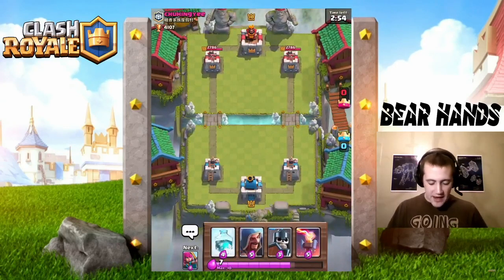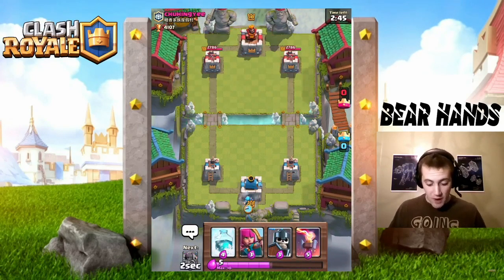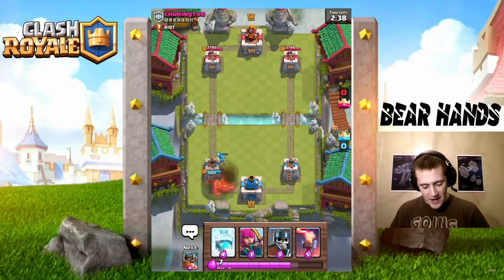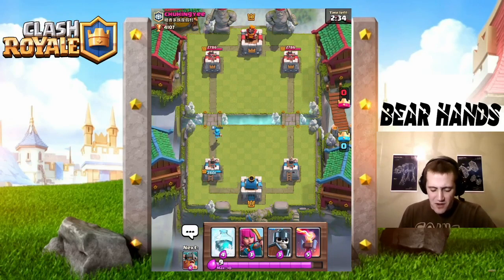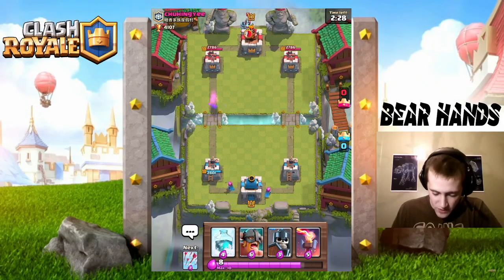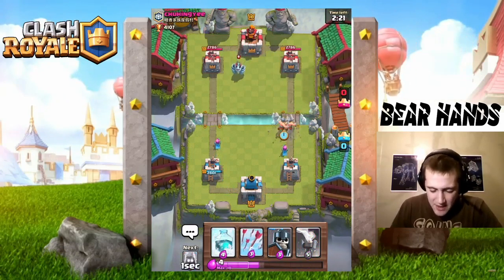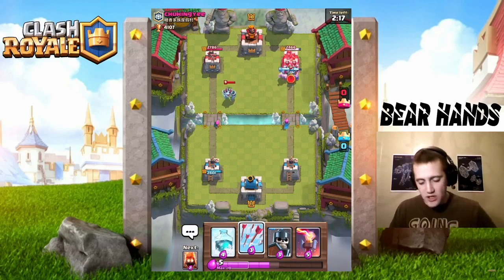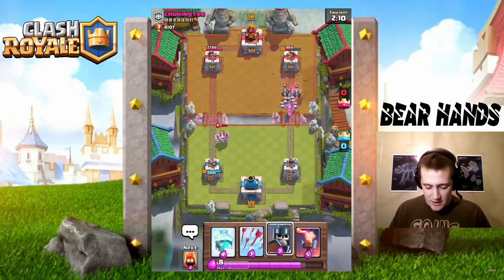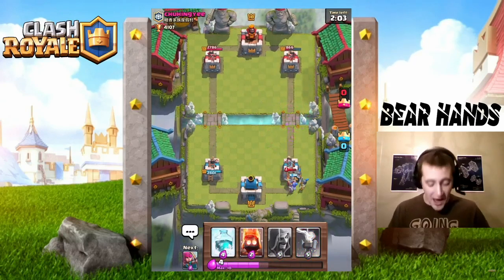Alright, first game. I start off with my Wizard in the back, walking walking walking. He throws a Fireball — it's not gonna kill anything. I'm not going to invest in front of that, so I split Archers. He throws his Mega Minion down, then minions, and then a Tombstone. The Tombstone isn't gonna do a great job as he played it a little late. I arrow it away and get a nice placement on the Guards.